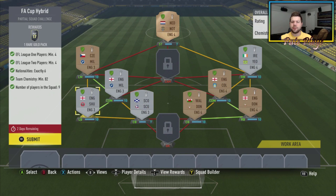I split these up into two halves. You've got to have four League One and four League Two players, six nationalities, 82 chemistry, and nine players in the squad. You don't have to have golds, silvers, and bronzes — you can do all bronzes if you can find the players. The problem is some of these guys have been price gouged. Bronzes and silvers, I know I had several rare nations that I sold off when I saw this challenge for anywhere between 5 to 8K.